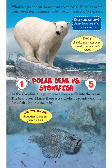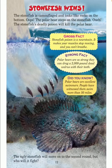At the shoreline, the polar bear takes a walk into the ocean. The bear doesn't know there's a stonefish patiently waiting for a fish dinner to swim by. Did you know stonefish spikes can pierce a boot? Stonefish wins. The stonefish is camouflaged and looks like rocks on the bottom. Oops — the polar bear steps on the stonefish. Ouch! The stonefish's deadly poison will kill the polar bear. The ugly stonefish will move on to the second round.